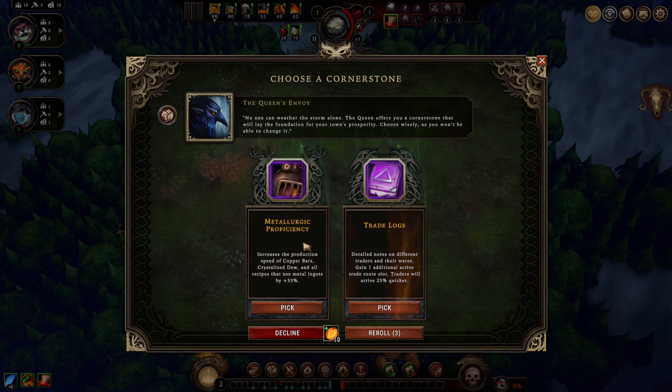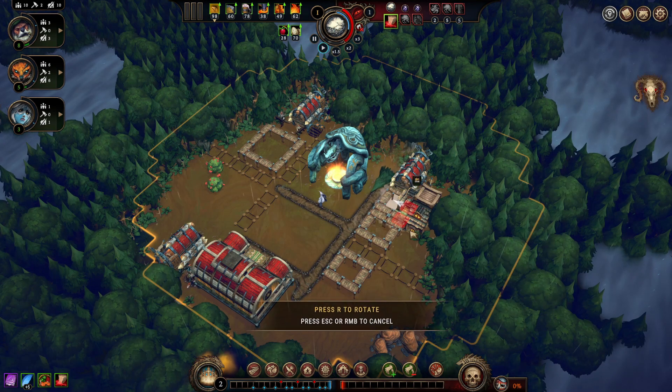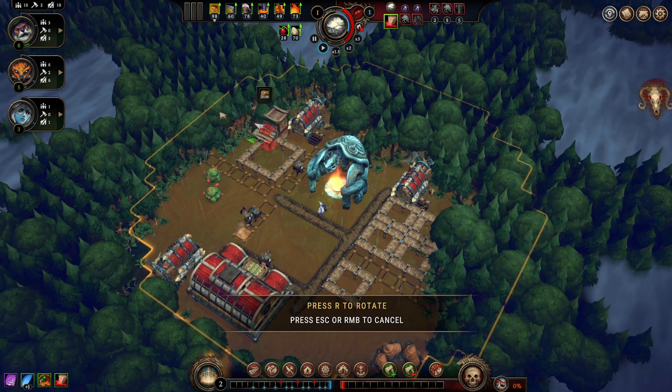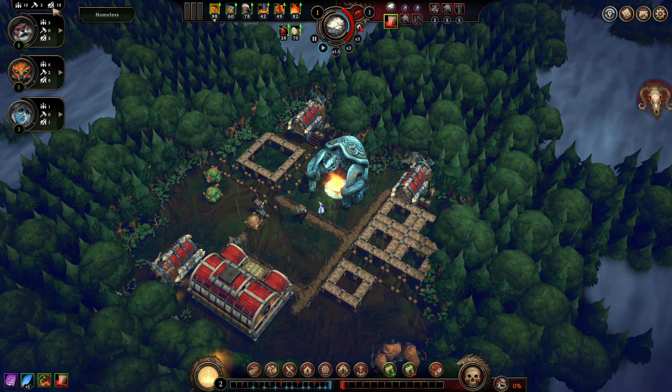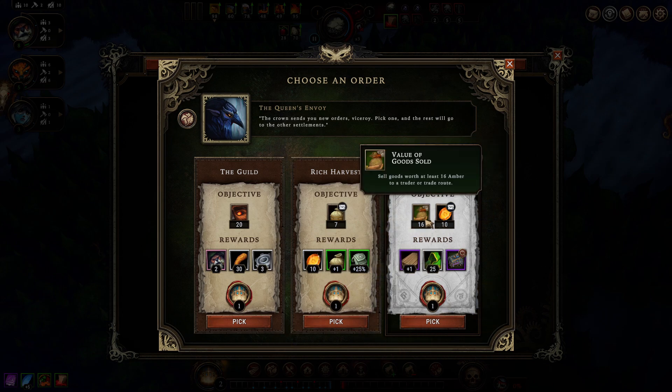Our first cornerstone is up. I do like Trade Logs. Metallurgic Proficiency could be useful because we need crystallized dew for fox houses, but I'm going to choose Trade Logs since it's pretty decent overall. I'm also kind of curious — trading is so OP at lower levels, is it still OP at Prestige 20? Let's plop that market down, and of course put some shelters down. I like this new UI showing how many people are unhoused.